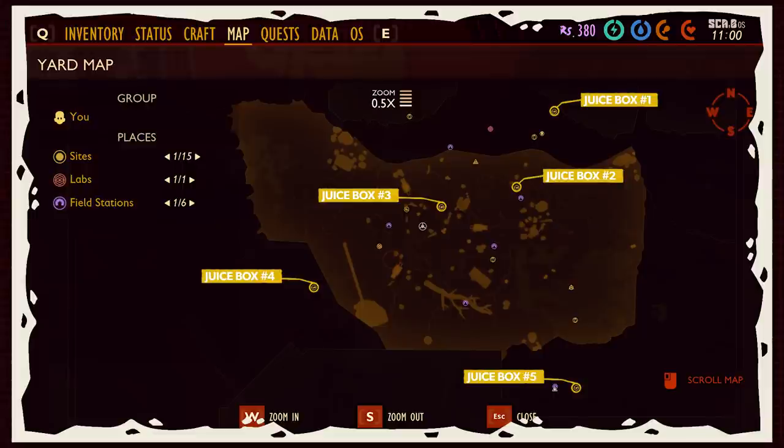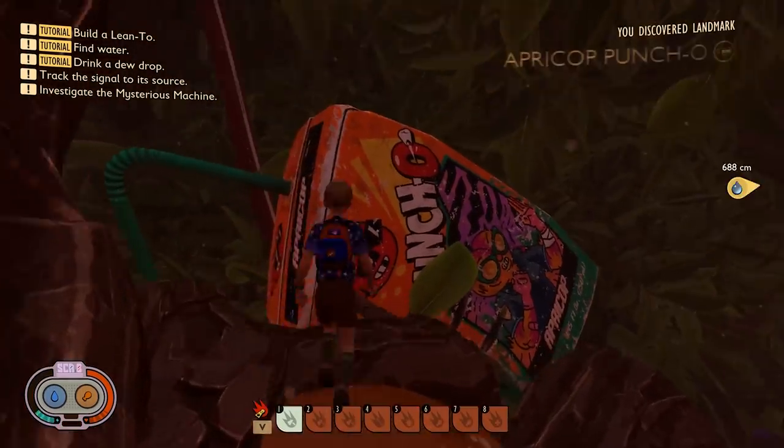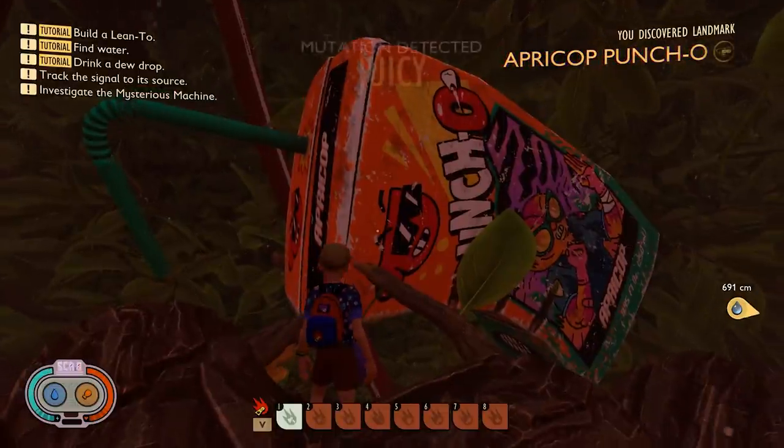To unlock Juicy, all you need to do is find the five juice boxes marked on the map. Be sure to run up close to each location. If they don't pop up on the map, that means the game didn't register the landmark, and that could prevent you from unlocking this mutation.